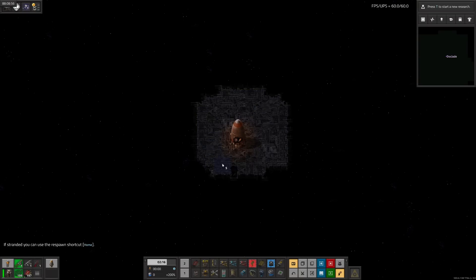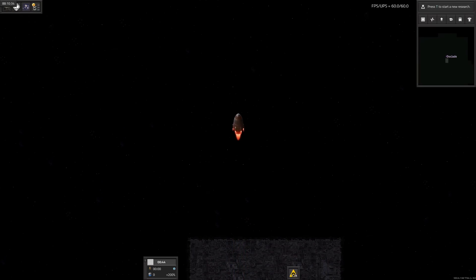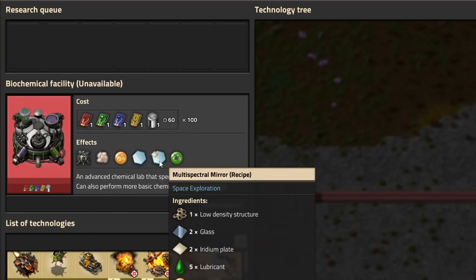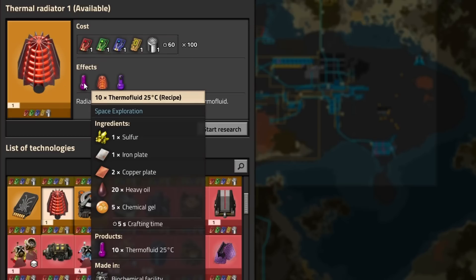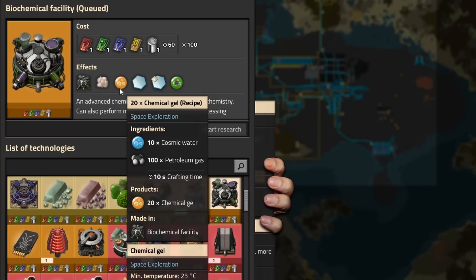Back down to Keras. Looking ahead, we need a lot of space assemblers up in orbit, which needs lube for big electric engines. Shipping up just lube seems a little wasteful. Thankfully, we can unlock biochemical facilities, which will let us do oil processing up on the platform. That also unlocks thermal fluid, which is made of heavy oil and chemical gel. And chemical gel is made from cosmic water and petroleum, so we're definitely going to need quite a bit of oil processing up there.